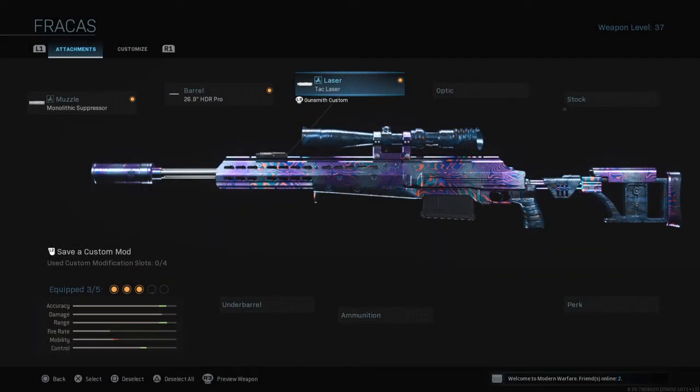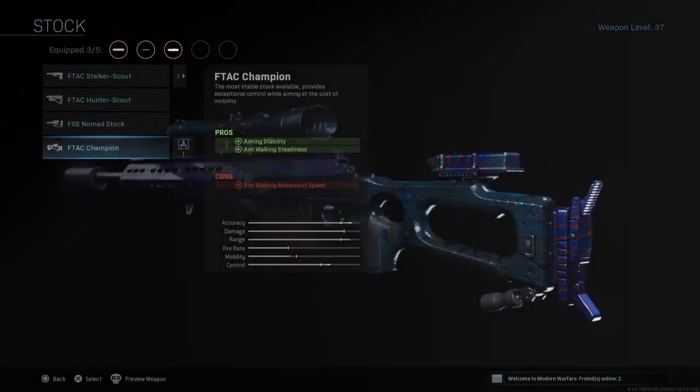Now as for the last two attachments, they are going to be optional depending on your personal preference. But what I like to use is the F-TAC Champion stock, because you do get that extra aiming stability, which is going to minimize the HDR's weapon sway by a lot. So this is essentially an accuracy attachment, which I really like.